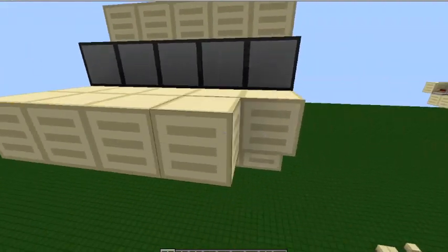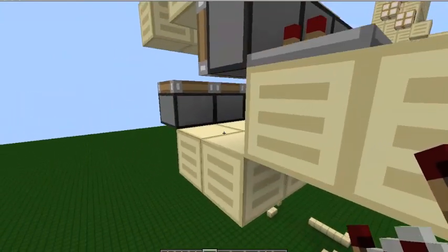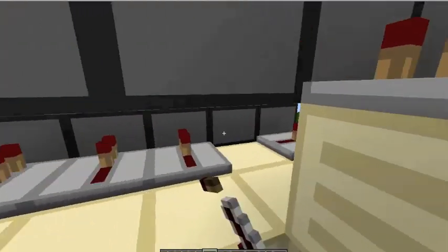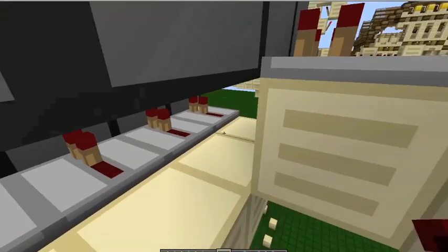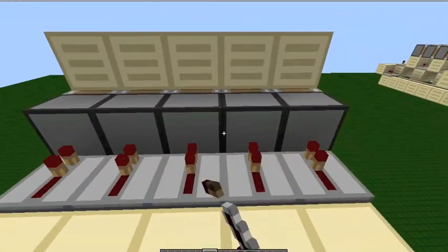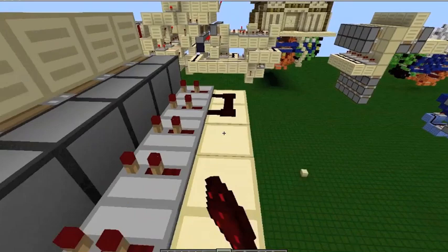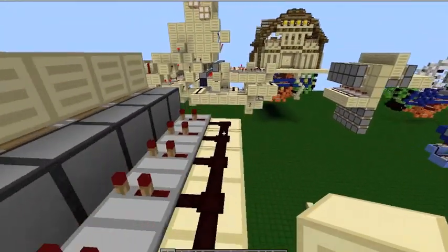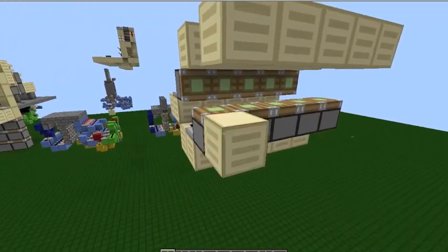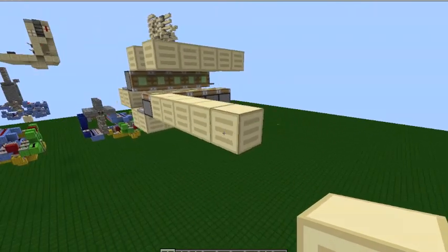It appears also here — let's remove this and repeat it over here. We're doing a redstone wire, and up here it's going to be two ticks. Then run the wire around it. Then you're going to count out 12 blocks from this piston.